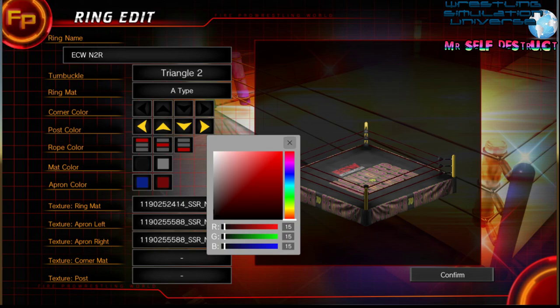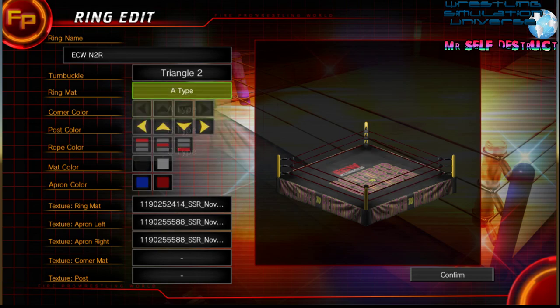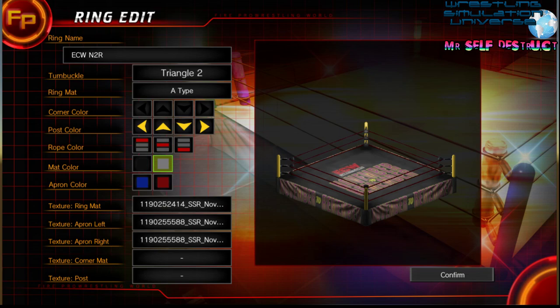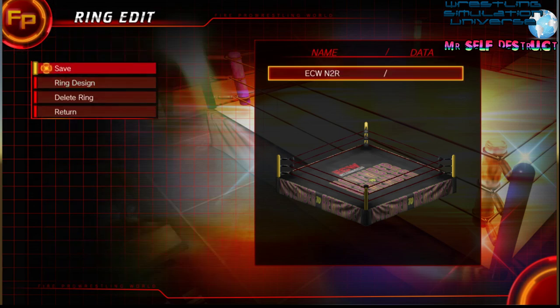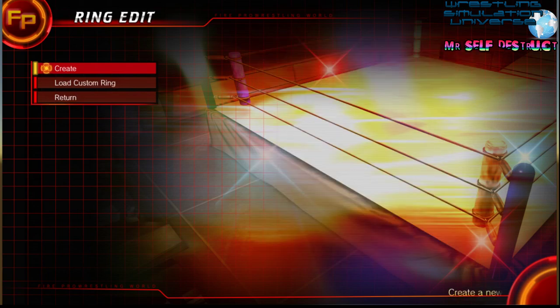As you can see, there are different types of mats — there's one that's like a WCW ring where it's kind of smaller, there's one that's kind of multicolored. I usually just go Type A so I don't even have to worry about it. Apron color — same thing. The aprons for some reason didn't have PNGs, so it automatically has a black apron there. Some will be transparent. Once you're done, make sure you name it, hit confirm, and save. You gotta hit new save. The first ring I actually made was ECW Heatwave.